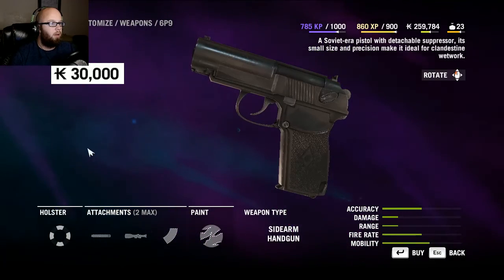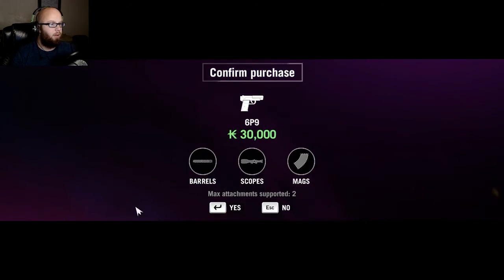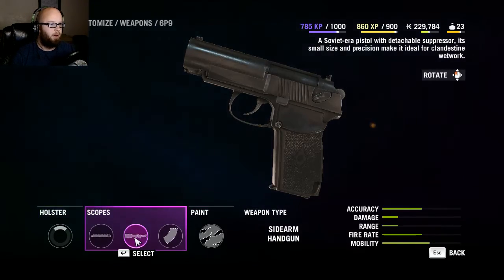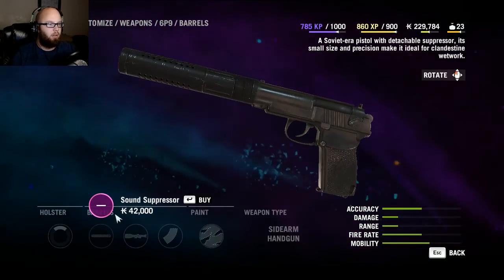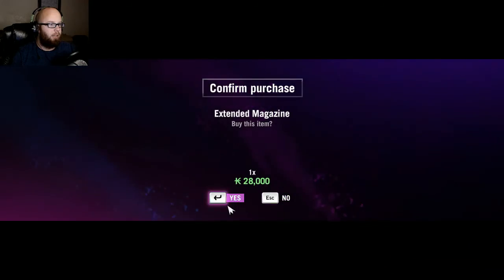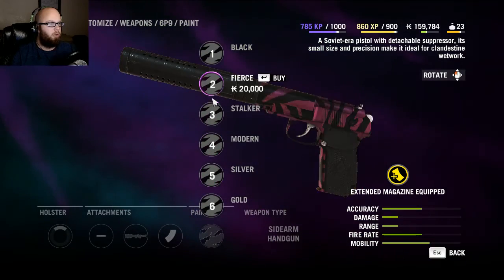This has a bunch of attachments — we'll buy it. Put that there. Scopes — no, I don't need night sights. Sound suppressor — we'll buy that. Extended magazine — buy. Yes!